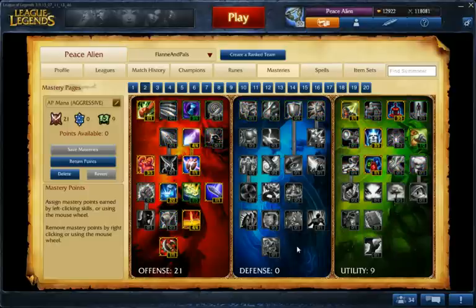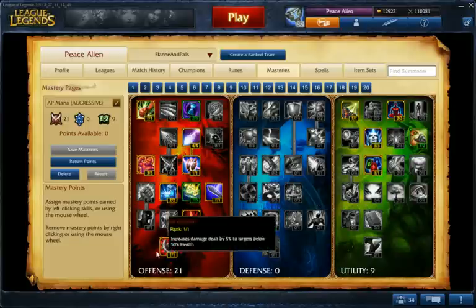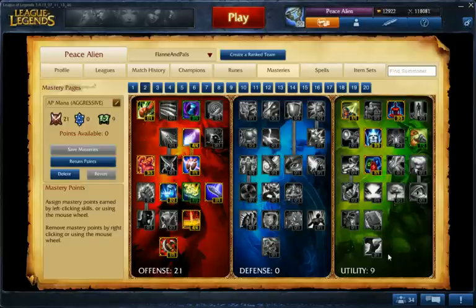That's for Masteries. 21-9. It's basically AP Masteries — get whatever you think you need. Getting 9 in utility like usual. Getting AP Masteries in offense. I have two AD here because I'm testing it, but if you want, just go with all of the mental force on that.